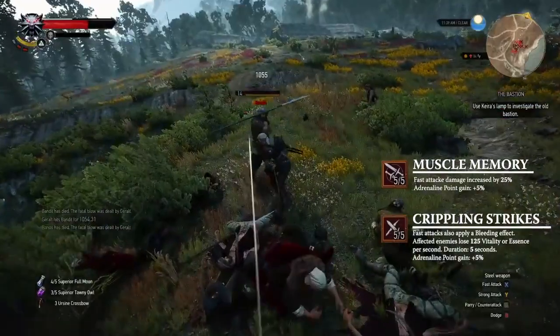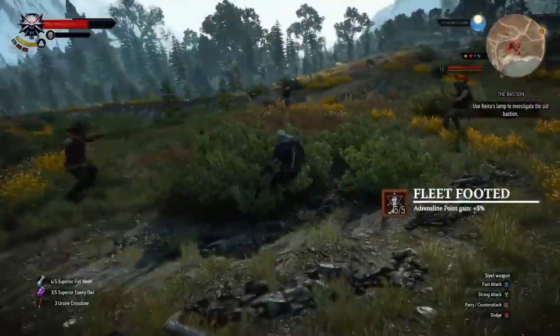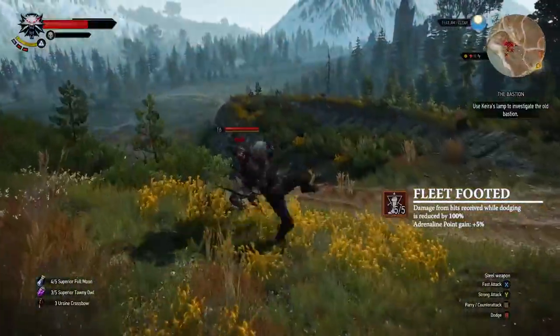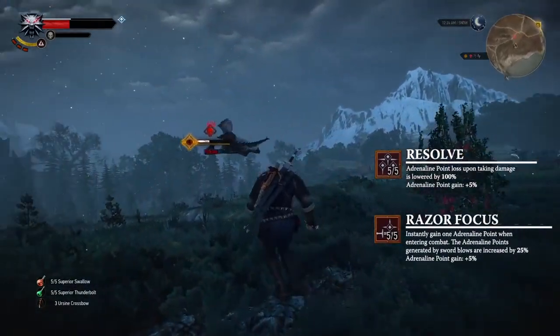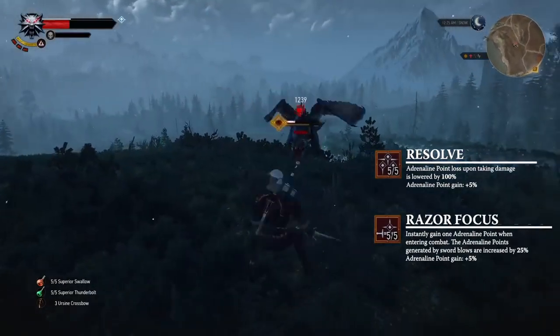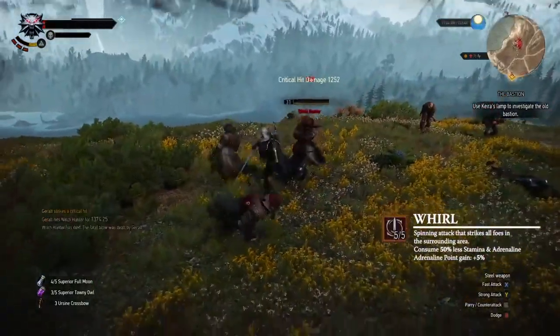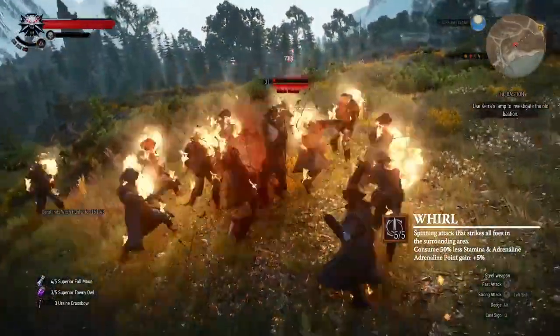Increase your fast attack damage and bleeding effect with Muscle Memory and Crippling Strikes. Use Fleet Footed to negate damage from enemies while dodging. Equip skills to increase adrenaline point gain, such as Resolve or Razor Focus. Once your adrenaline points are filled, use Whirl — a spinning attack that strikes all foes in the surrounding area.